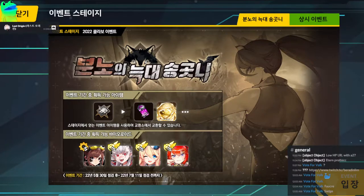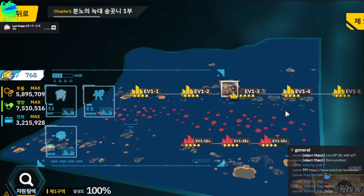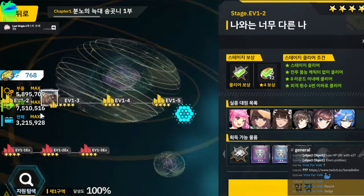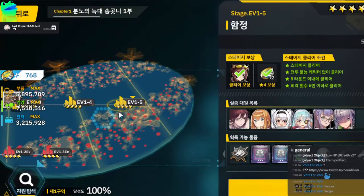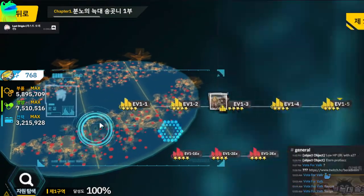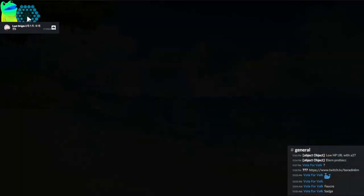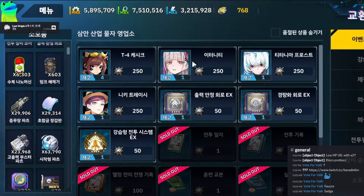This is how to do the Wolf event for Chapter 1, because there will be more chapters. Starting from event 1-1 to 1-6, stages 1-1 to 1-5 are pretty simple. You want to use units with AOE — most likely Eternity. For newbies, if you can't get Eternity, she does a fantastic 2x3 or 3x6 area, or Titania with a 3x3. You want to get Eternity first.